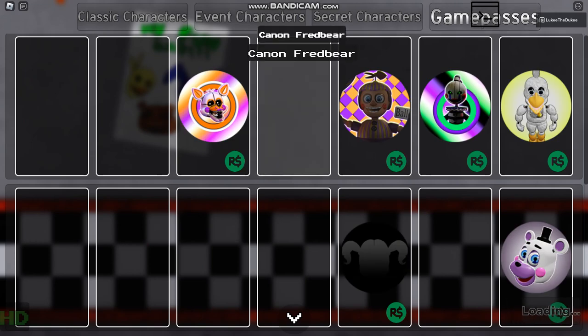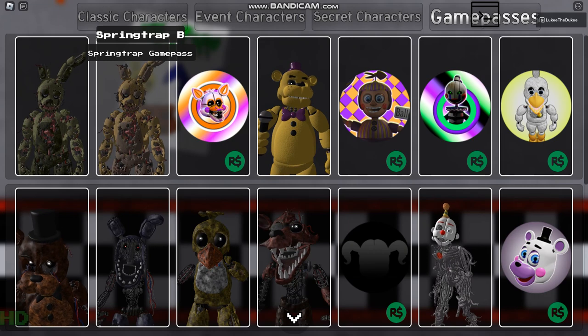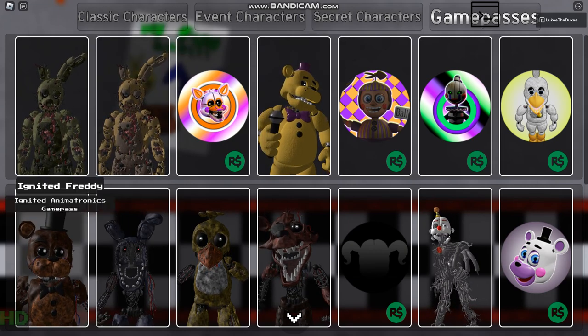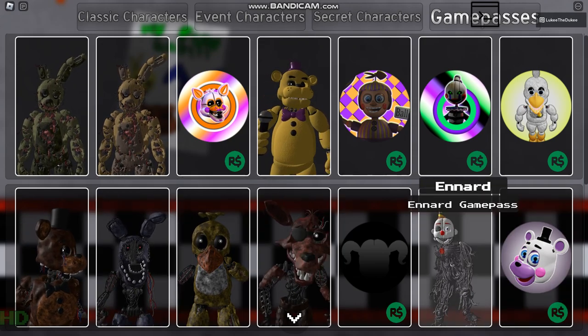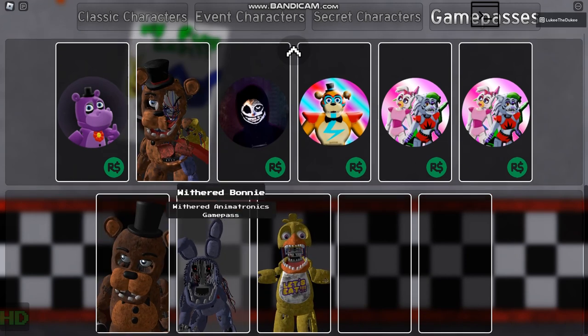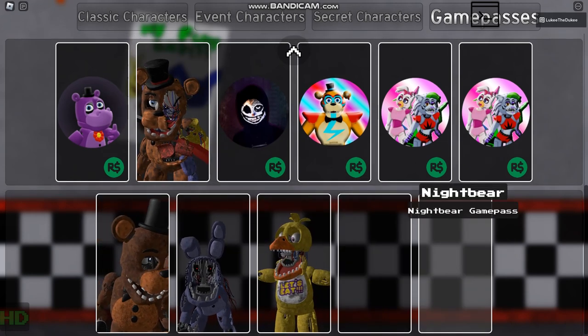Over here on Game Passes I've got two. We've got Springtrap, and then a different version of Springtrap — a little yellow one. Cannon Fredbear, Ignite Freddy, Ignite Bonnie, Ignite Chica, Ignite Foxy, Ennard, Fusion, Withered Freddy, Withered Bonnie, Withered Chica, Withered Foxy, and Nightbear.